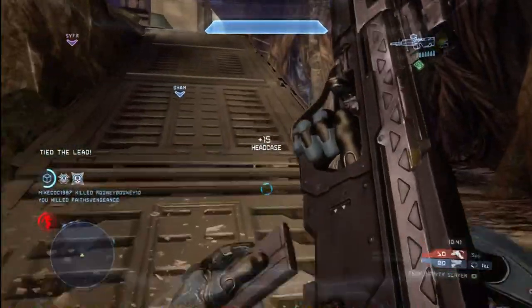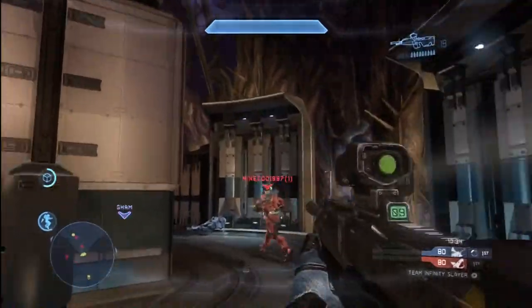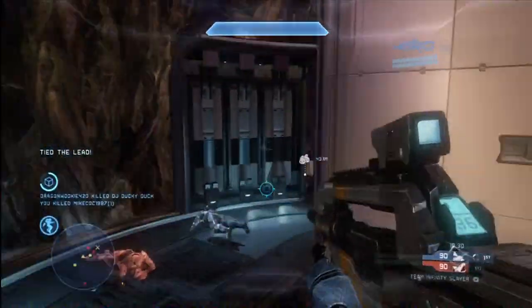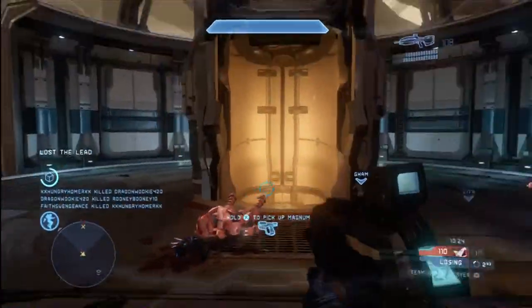If your kill-death spread is below 1 — meaning you have more deaths than kills — you need to work towards getting that up to at least a 1. That should be your goal. If you've already got it above a 1, that's fantastic. That means you're above average, and that's really a significant accomplishment.